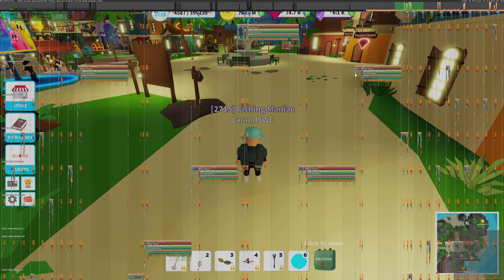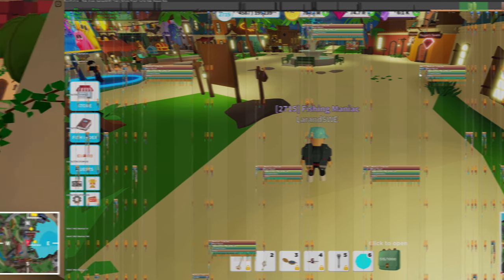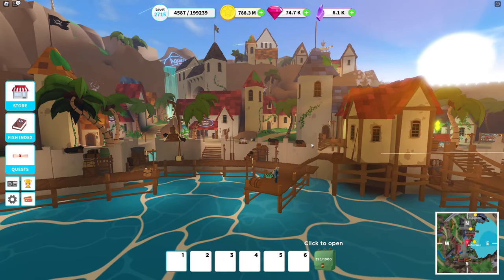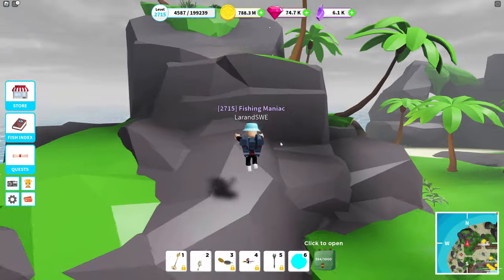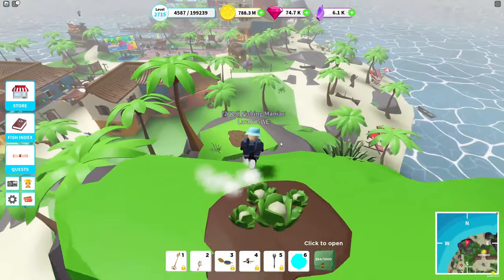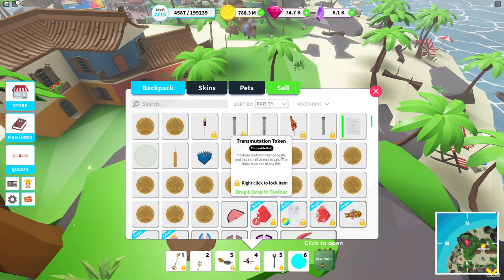So what we're going to do now is go to Timeless Tides, use the cannon, and shoot away most of these baits to reduce them by a lot — and then compare what actually happens when I have fewer baits in my backpack.